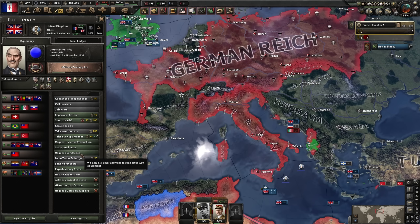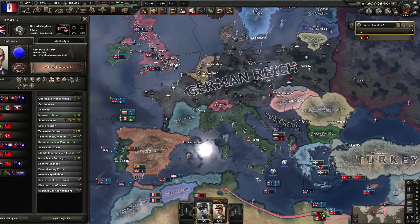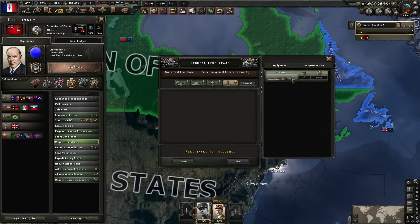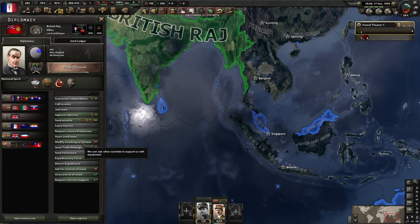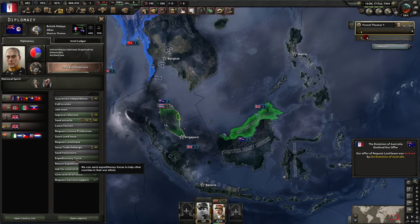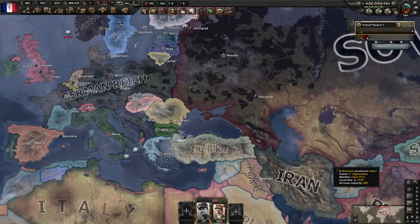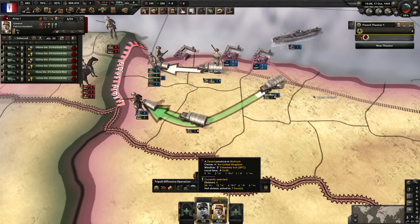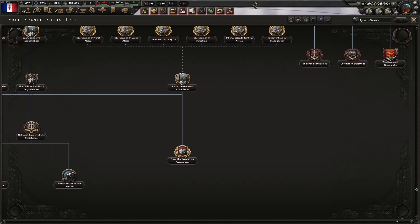We go to Britain - 'please can we have convoys?' - they give us 30. The United States won't do it because their world tension isn't high enough. Australia usually has a few convoys - they said no. Malaysia is usually good for it - they said no. At the time being there aren't many convoys to go around. It's time to look at this brand new focus tree - how often have you seen this focus tree?